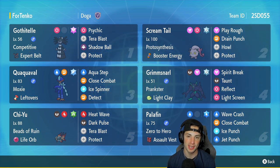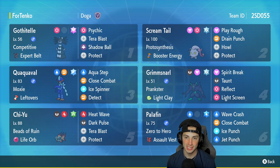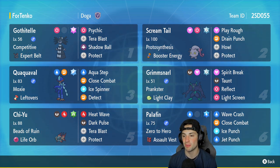Grimmsnarl is in our fourth slot. If you've been watching any of my competitive Pokemon gameplay — from Sword and Shield to Brilliant Diamond and Shining Pearl to Scarlet and Violet — you know I absolutely love a late Clay screens Pokemon. Grimmsnarl is top of the game at that. This one has Prankster, Spirit Break, Taunt, Reflect, and Light Screen. I love this Pokemon so much — it makes my team super bulky.